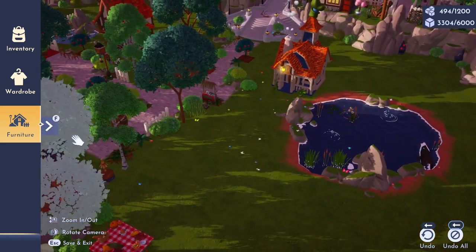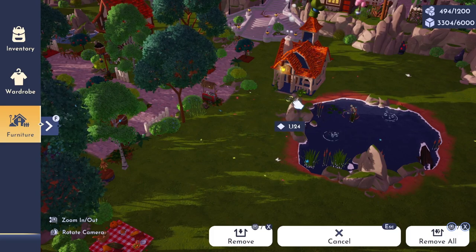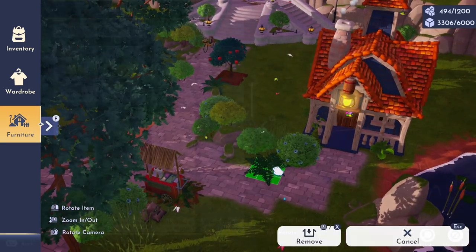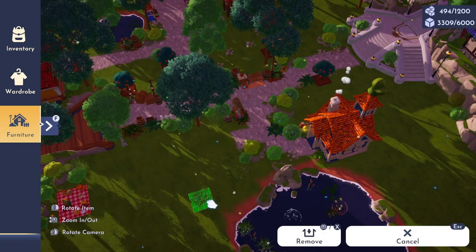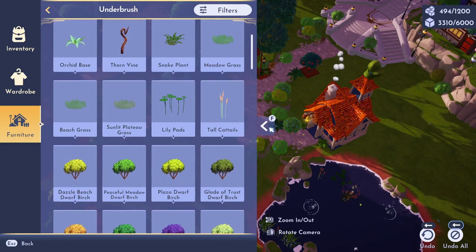I went ahead and extended our path ever so slightly towards that third pond in our meadow and moved Goofy's house over there — though I don't know if that's where I'll keep it, I just needed a place marker for that spot. Then we're going to finish up the final details of our build.